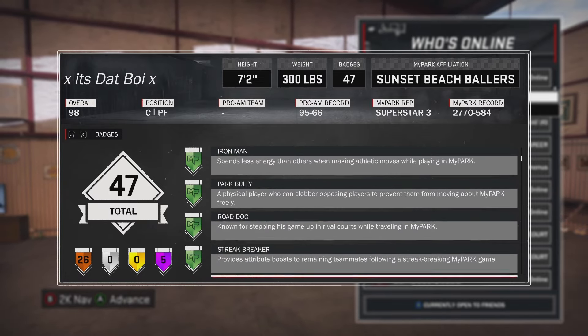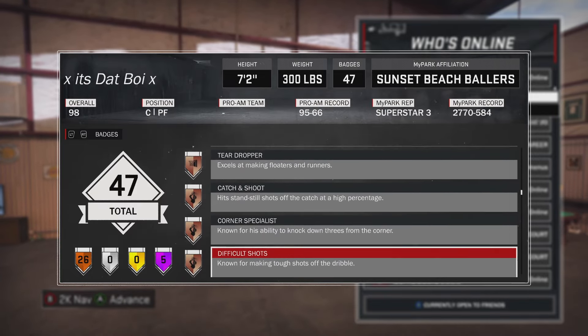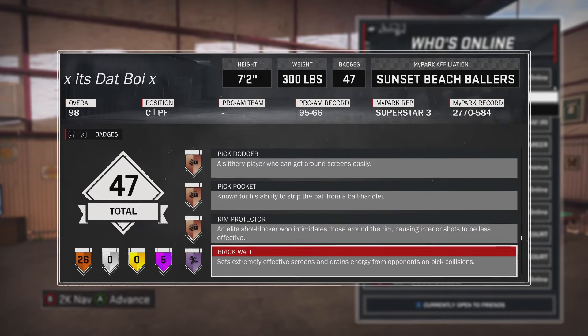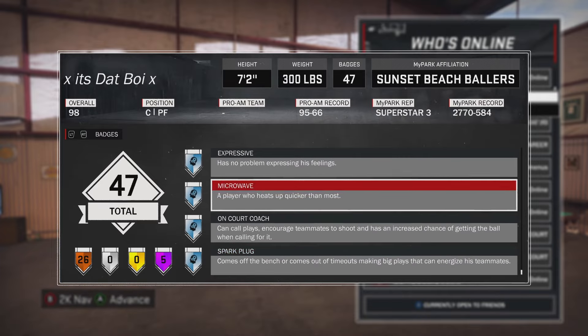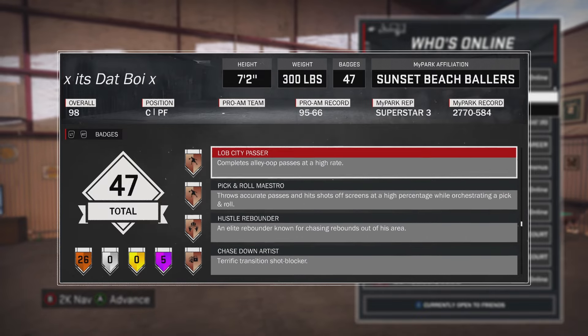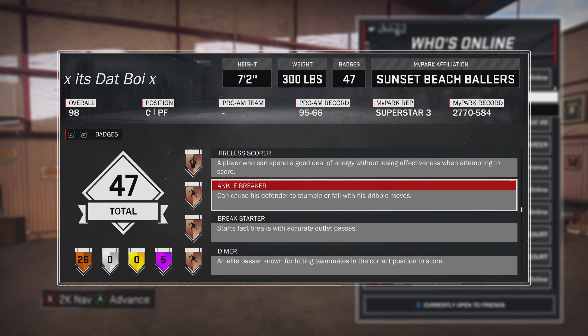My idea is that once you get a bronze badge, you should be able to upgrade it to Hall of Fame, but you only have a limited number of these. For example, at Superstar 2 and Superstar 4 you really don't get much — at Superstar 1, 3, and 5 you get a few attribute upgrades, but at 2 and 4 you get like new walks or a skateboard, nothing to upgrade your player. So instead, maybe at Superstar 2 and Superstar 4 you could upgrade one bronze badge to Hall of Fame.